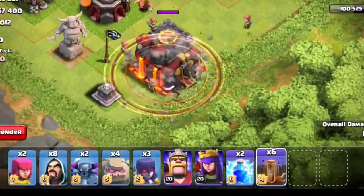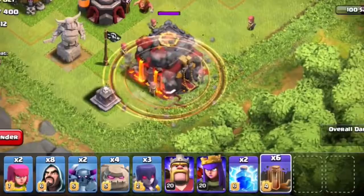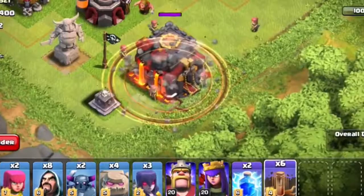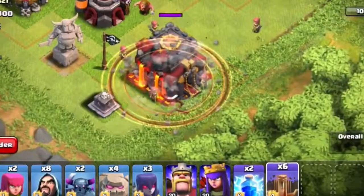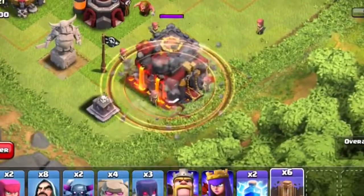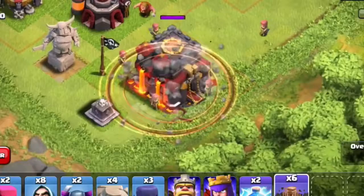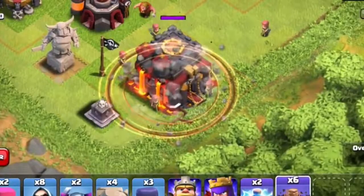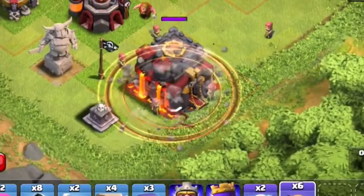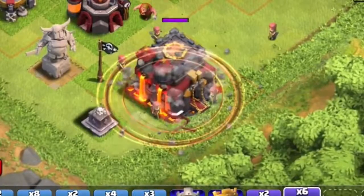Something interesting to think about is that at town hall 11, you have 11 spell capacity. So you can bring 11 of these Earthquake spells. If each one does only 10% — I think it's 10-15%, but being conservative at 10% — if you bring 10 or 11 of them and drop them all on the town hall, that'll take out the town hall. So maybe at a top level you can just bring Earthquake spells to take out the town hall and barge for the 15% or the 50%.